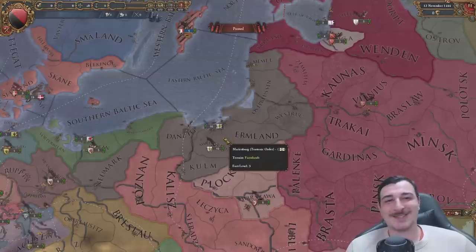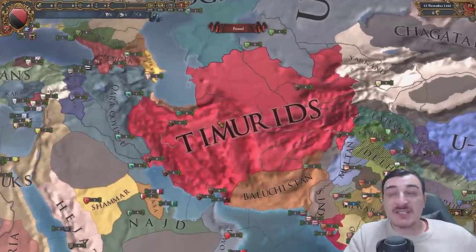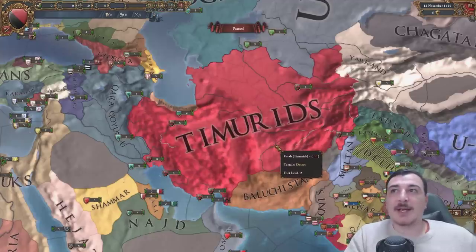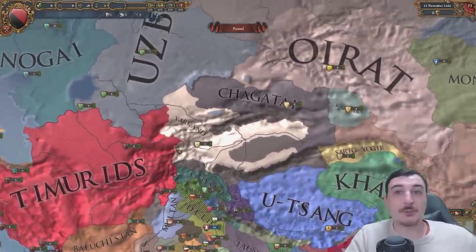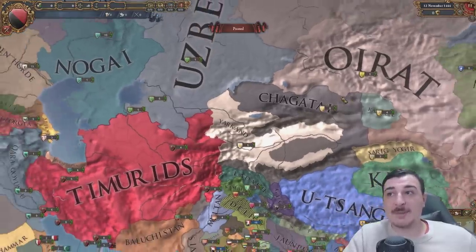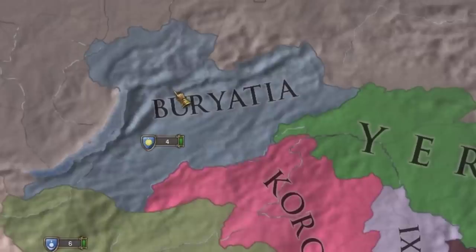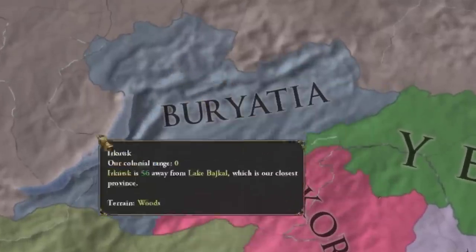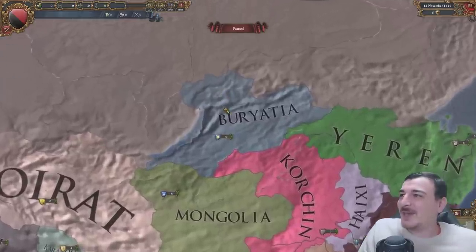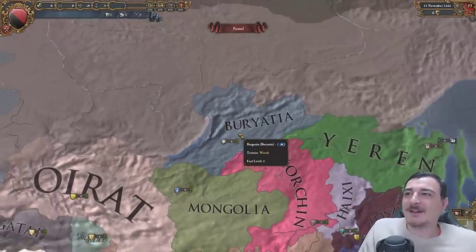Timurids was also unified - it did not have the vassals, so it was considerably stronger when the game came out, compared to now where it can basically always just collapse instantly. And it looks like Yarkhand also had a massive chunk of Chagatai by comparison. I actually didn't even remember this. Wow - Buriata was available from launch! I didn't remember this.